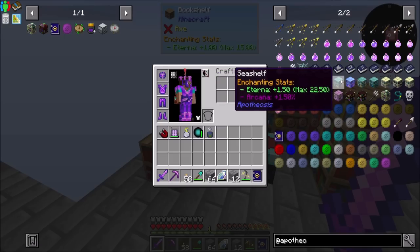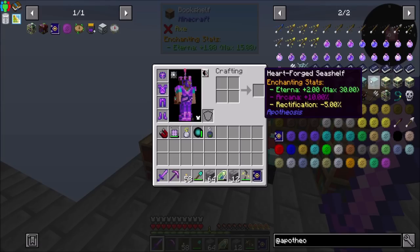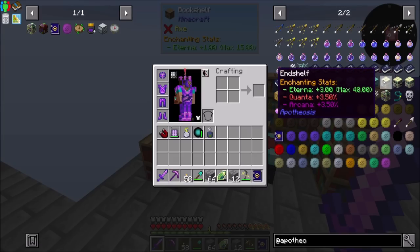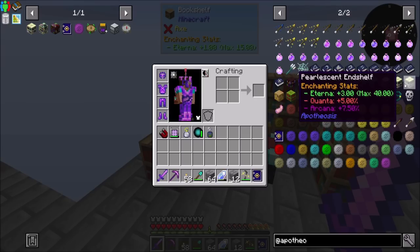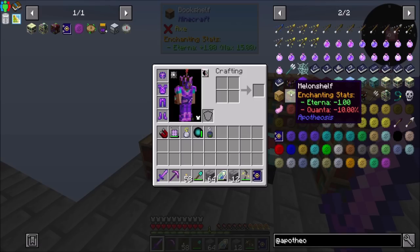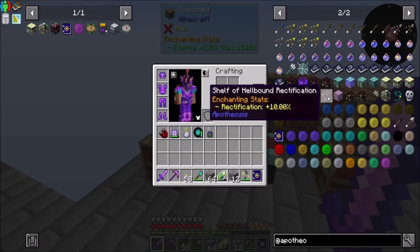Glowing Hellshelves have an Eterna plus 2, so not quite as much Eterna or Quanta, but definitely a better Arcana stat, which means you'll have a better chance at the better enchants. Seashells modify Eterna and Arcana. Enchelves can get up to a max of 40. Draconic Enchelf is an Eterna plus 5 up to 50 — I feel like that's one we want to get. The B-shelf reduces your Eterna a lot but boosts your Quanta for more randomization. Melon Shelf reduces Quanta a lot, so if you don't like Quanta you can use it to basically remove it.